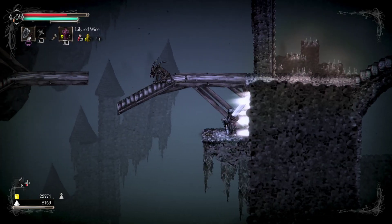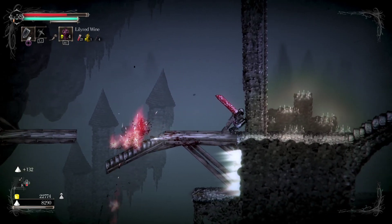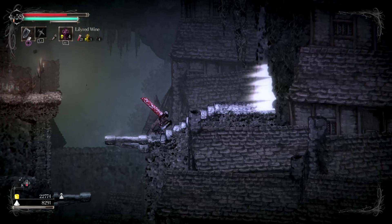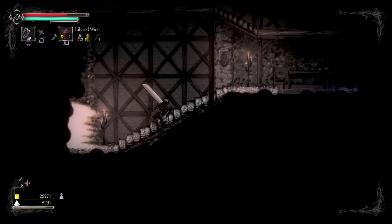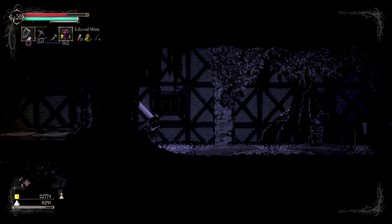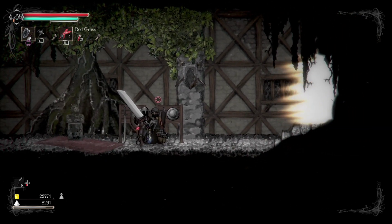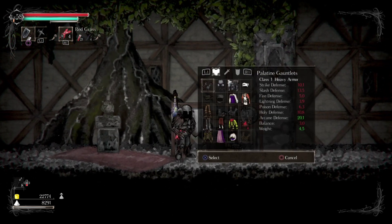Killing things on the way. There's something there that I need to get. I can level up here — oh no, I can't level up. Still need 10,000. Maybe I can level up my weapons.